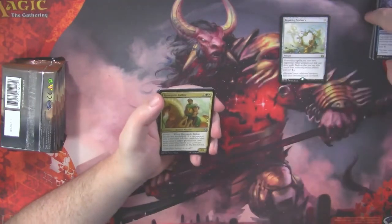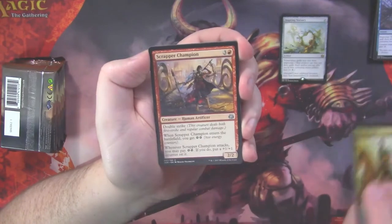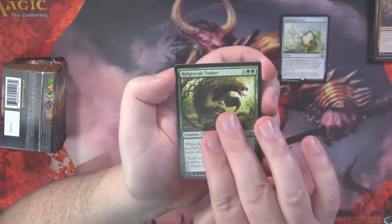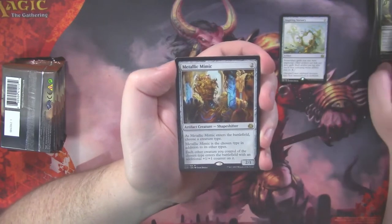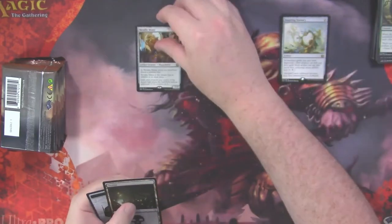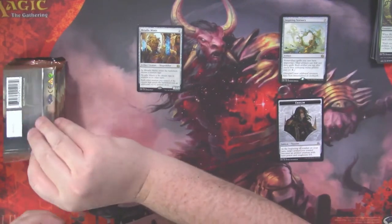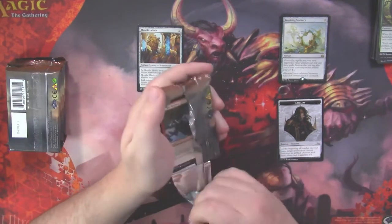No foil in this pack. Renegade Rallier, Scrapper Champion, Ridge Scale Tusker, and Metallic Mimic. I'll take it — that's another pretty good hit. And we got an emblem for Tezzeret. Good old Tezzy Emblem.